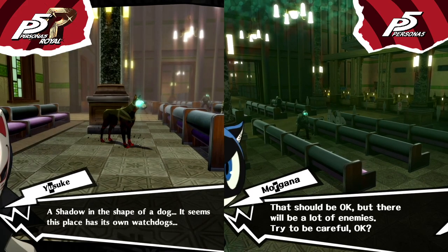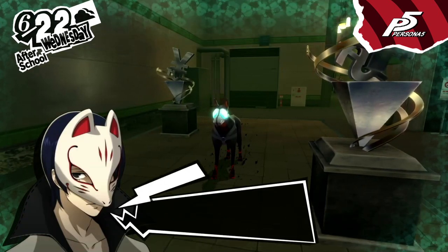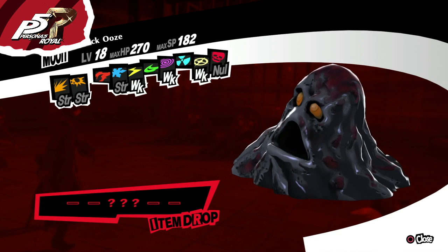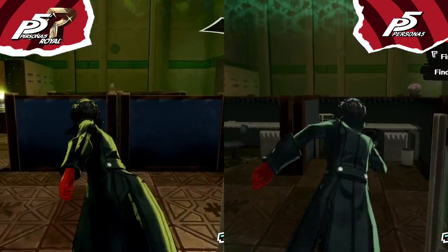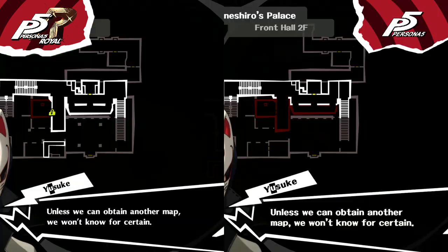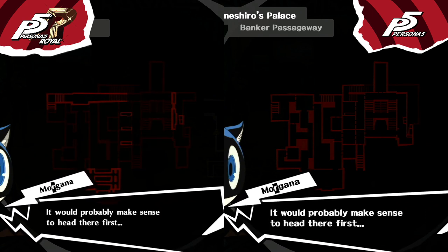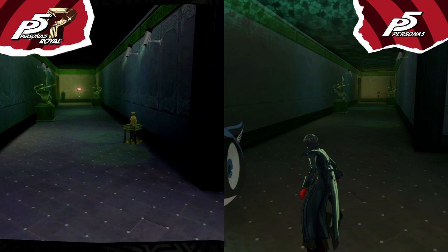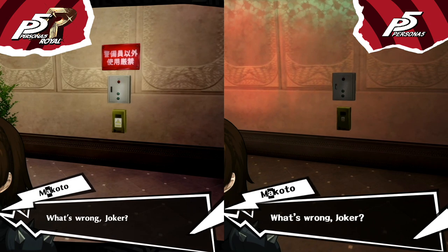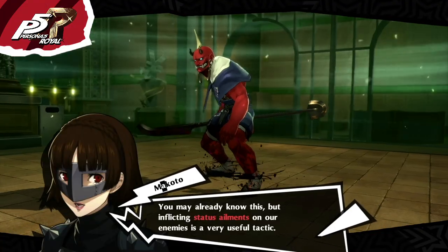In Persona 5, the dialogue is about the first time the Phantom Thieves reached the bank, and you can find the dialogue about the dog when you reach the second floor. In Royal you can find Blackwood instead of Angel in the palace. After the elevator scene you can find a room on the left with a new shortcut for the second floor of the bank. The first map shows the upper floor of the passageway in Royal, while in Persona 5 it's the lower floor. In Royal there are 4 cameras, then 2 in the corridor where you find them for the first time, and the control panel for the cameras is different. In the next room there's a new enemy and a tutorial for status ailments.